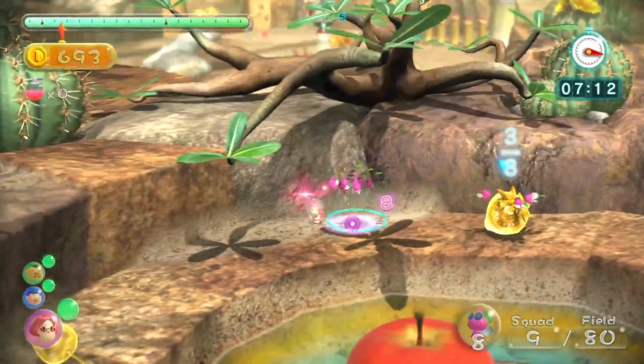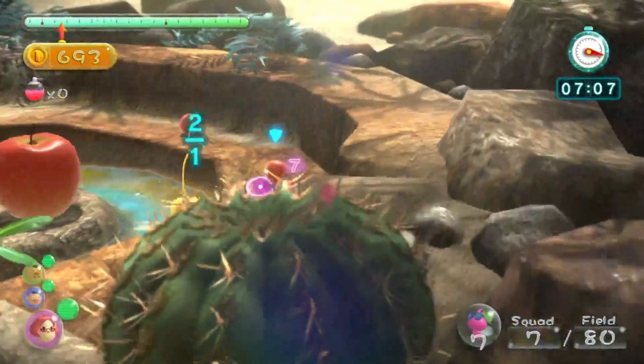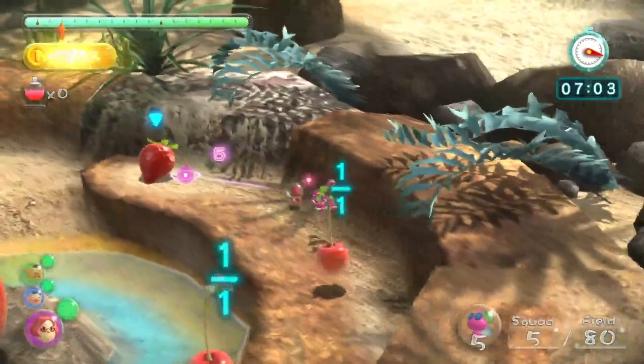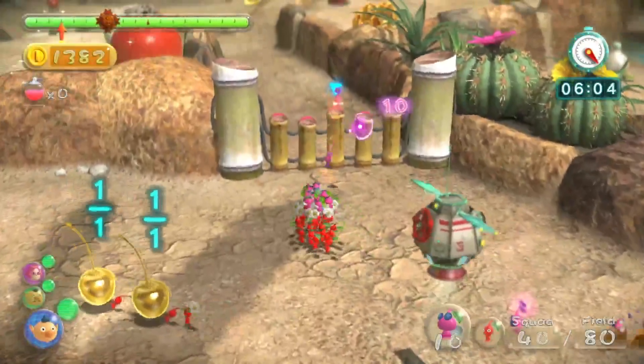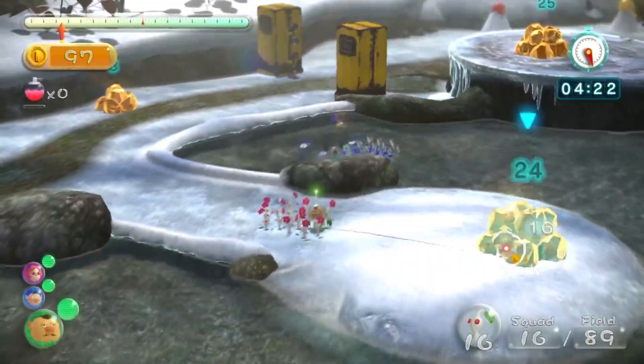We also have Wing Pikmin with delicate wings and charming expressions. Wing Pikmin are the airborne experts. They have the incredible ability to fly above obstacles and bypass tricky terrain. These little aviators bring a touch of elegance to the team, and they always seem to have a cheerful flutter in their step.